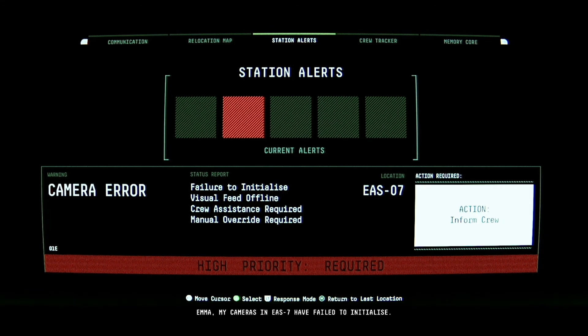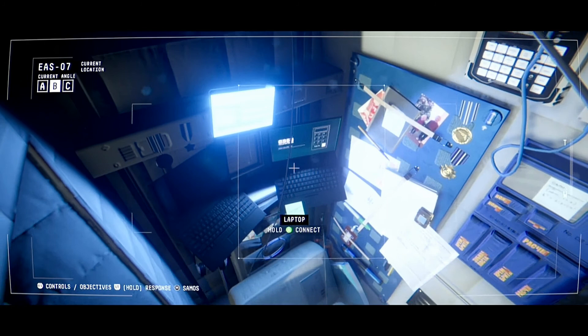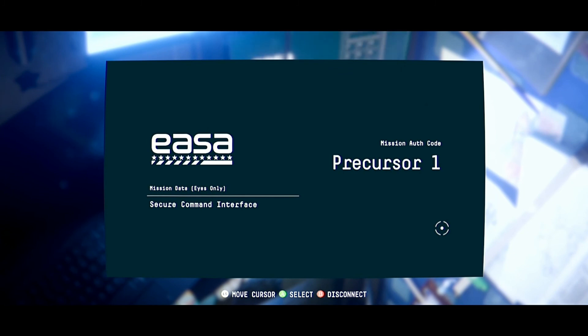Emma, my cameras in EAS-7 have failed to initialize. Weird. Maybe Jim turned them off. Should be fixed — try them now. The code is Precursor 1. It appears to be a mission code. Precursor 1. But that's not a mission code, Sam. What the hell is Precursor 1? Well, it seems to work. That's the auth code in.